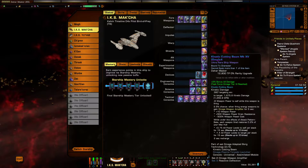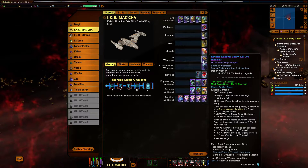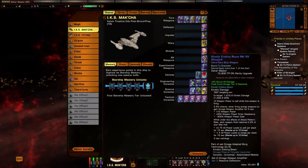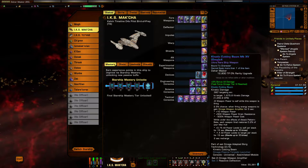In the aft weapon slot we actually only have one aft weapon slot on this ship, and we're using one of our favourites — the Kinetic Cutting Beam, which comes from Tier 2 Task Force Omega reputation. We are using this in conjunction with the Assimilated Module. This is always a good addition to any build. I like it because of the two-piece set bonus, and whenever I get the endeavour to deal kinetic damage I can usually complete it through normal gameplay, since most of my builds have a Kinetic Cutting Beam.